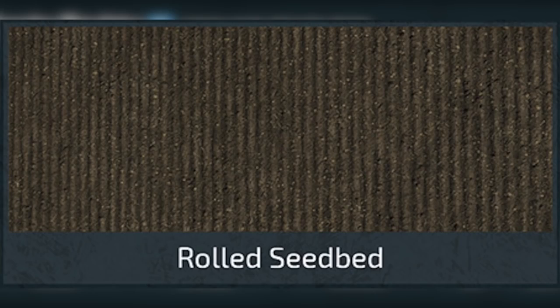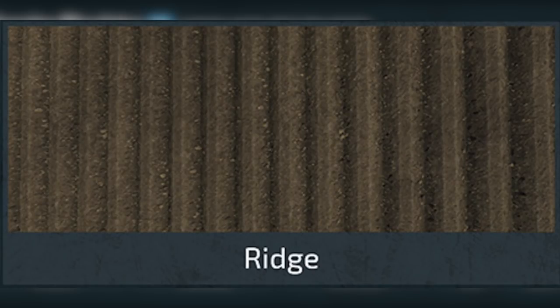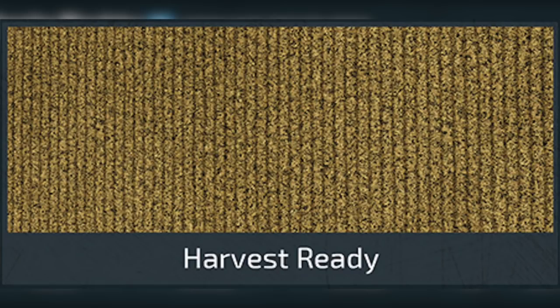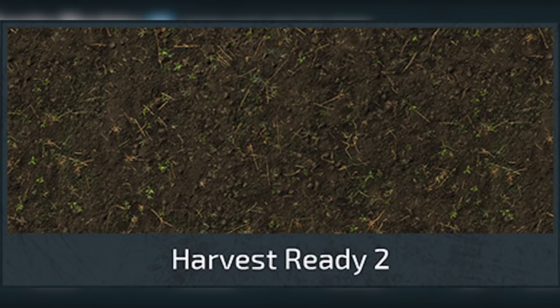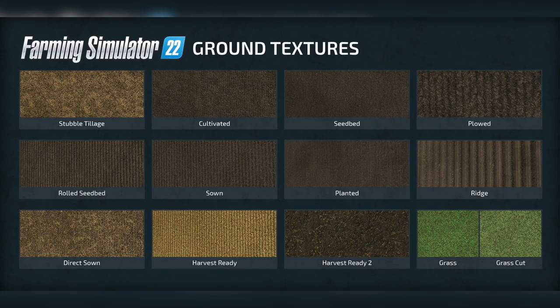Further textures include: plowed, which is self-explanatory; rolled seedbed, showing what the ground looks like after rolling; sown, after sowing your crops; and planted, what the ground looks like after planting — it's nice to see the spread between the rows visible here, unlike in previous games. There's also ridge, for crops like sugar cane, sugar beets, and potatoes after being planted; direct sown, if you don't do any tilling work; harvest ready; harvest ready 2; and finally grass and grass cut.